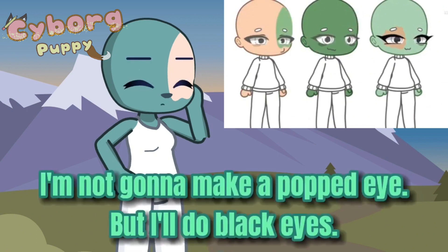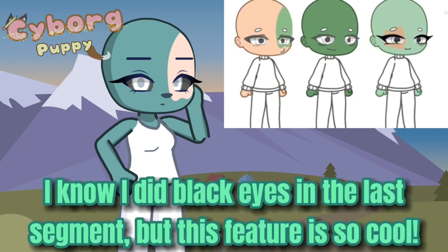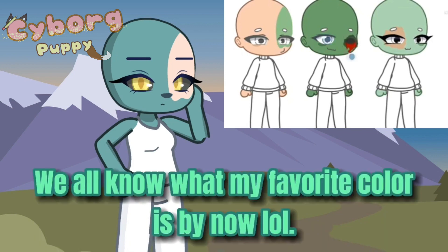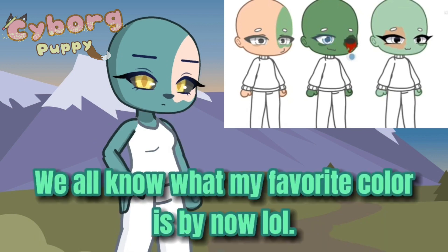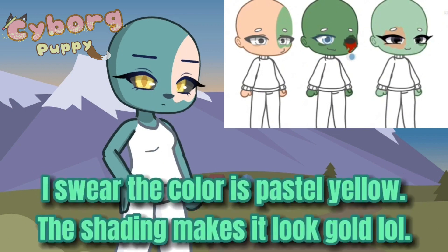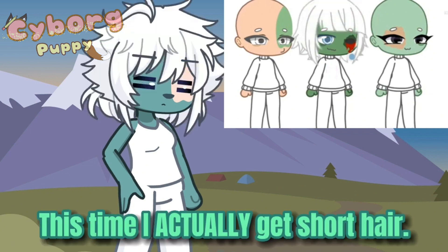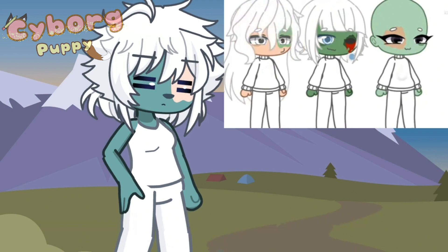For the eye shape, you can choose between a popped out eye or a normal eye, like these. For the eye color, make it your favorite color. If your favorite color is the rainbow, make it white or black. Now for the hair. If you are a girl, make it short hair. If you are a boy, make it long hair. If you are any other gender, make it medium.